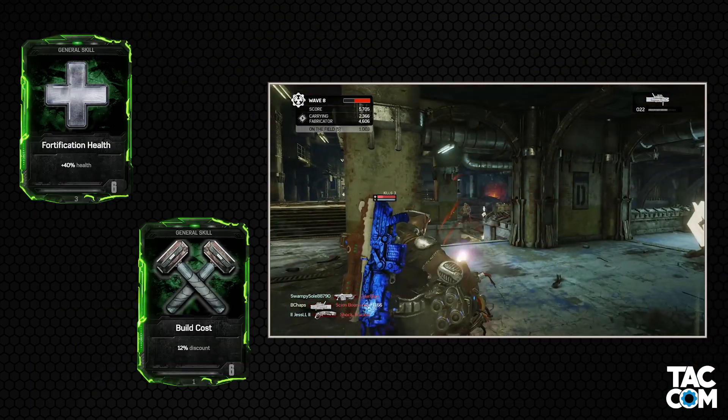Let's look at the Heavy-specific ones. First up are a couple of Explosive Launcher cards. Explosive Launcher Damage will more than double the damage of the Explosive Launcher, and Capacity will give you up to 12 additional shots in reserve. Since launch, these have been two of the go-to cards for the Heavy, and nothing has really changed in that regard.